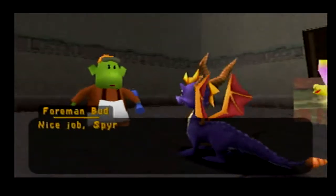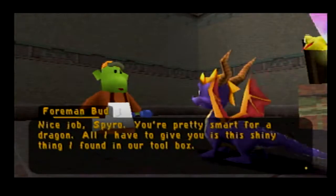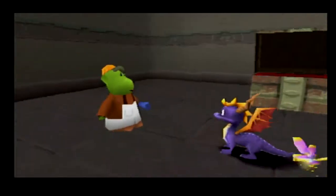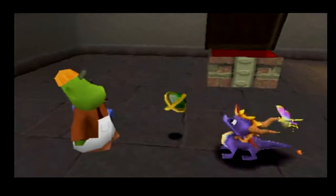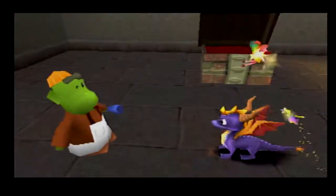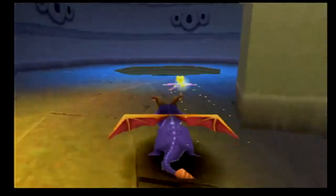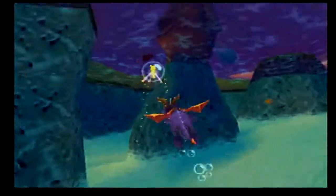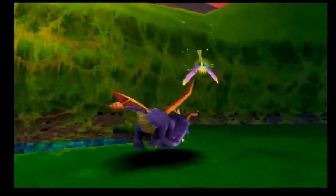Nice job Spyro! Green star before I drive you. All I have to give you is this shiny thing I found in my toolbox. That's fine. Alright, we got all the orbs and we got all the tasks that we need right here. So we're pretty much done with this world. We don't need to be here anymore.